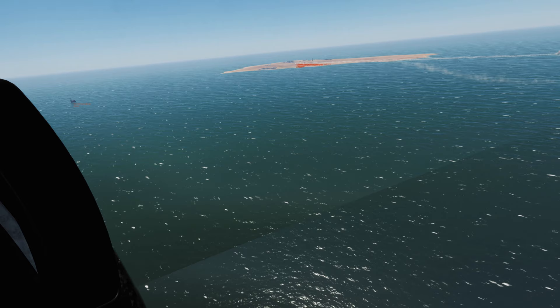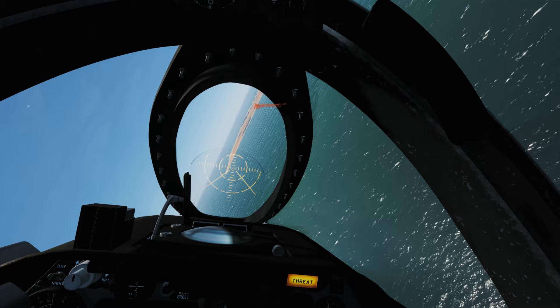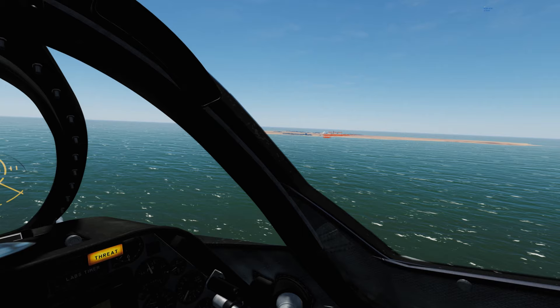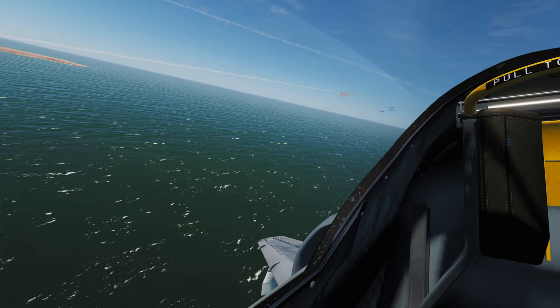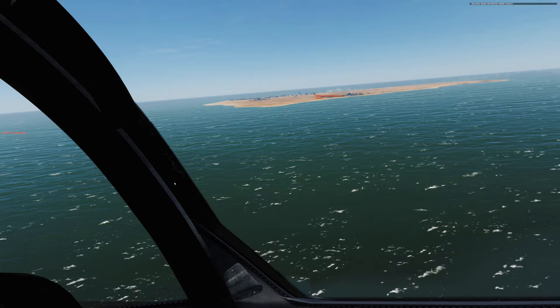Just forced that missile to lose track. Our Shrike missile detonates somewhere in the target area. Turning back in for a second run — it is a game of chicken, we are taking a risk. SAM launch again, and we fired at the threat radar source. Turning away, dumping countermeasures. Missile again loses track. Watching our Shrike missile head towards the target area — we got a detonation and a confirmed radar hit.